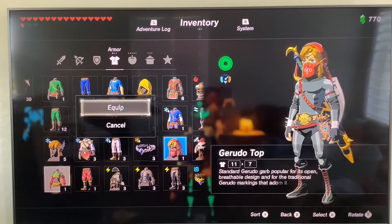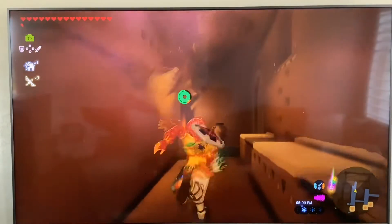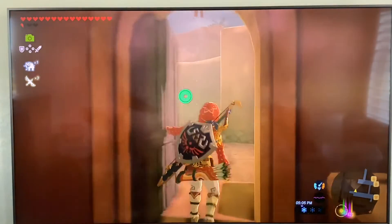When you want to go back out, make sure you're still wearing whatever Gerudo outfit you came in with, or else the guards are going to attack you.